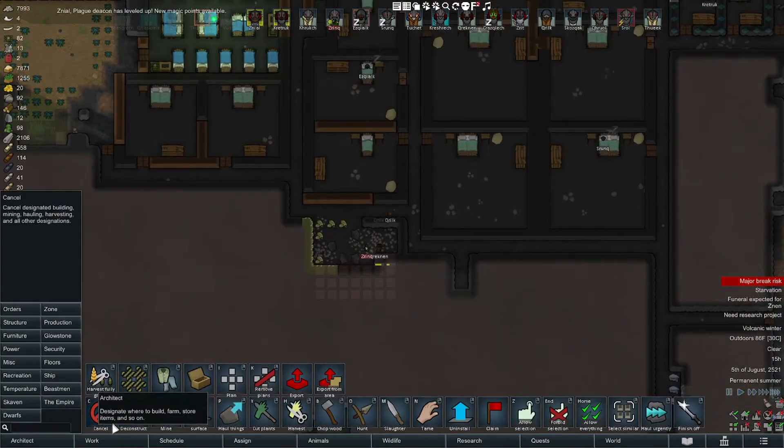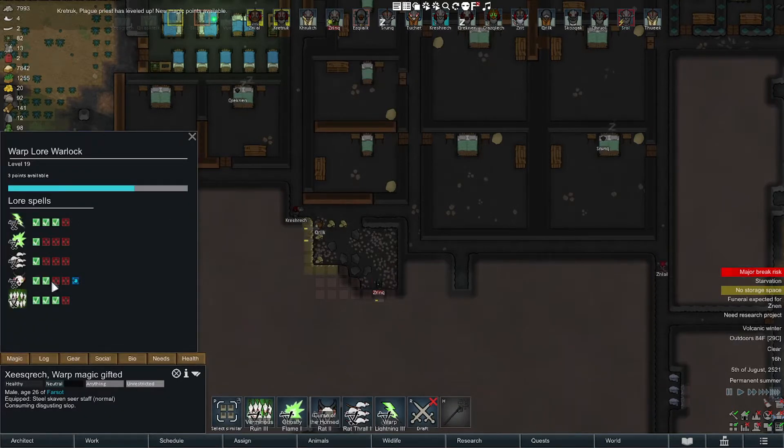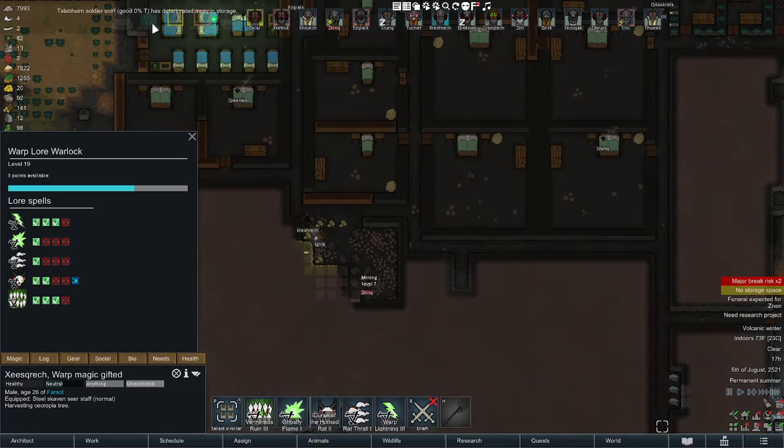We need to mine this crap out too so you can build proper walls over there. We should one of these days go through and check our magic points. You have three - I'm gonna go curse, I think. That's max. That one needs four, I'm gonna wait on that guy.